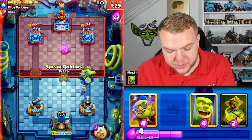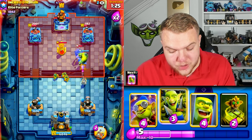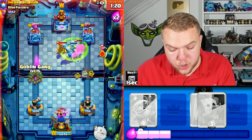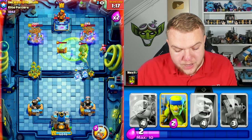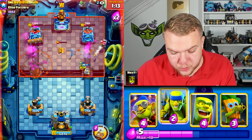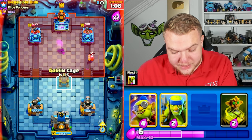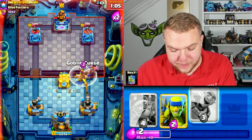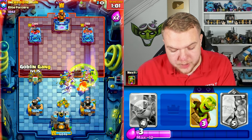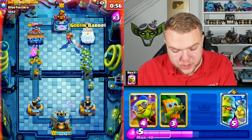Going goblinstein, dart goblin, and spear goblins. The goblinstein doctor stuns the mighty miner — great! He locks the right side so I'll predict by going goblin gang and normal barrel towards the left side. Look at the damage on both towers! We're playing this so well. This matchup is not easy at all and we're making it look like a pretty good matchup. Going goblin cage, goblin curse, spear goblins, and goblin gang towards the left side to create even more pressure.